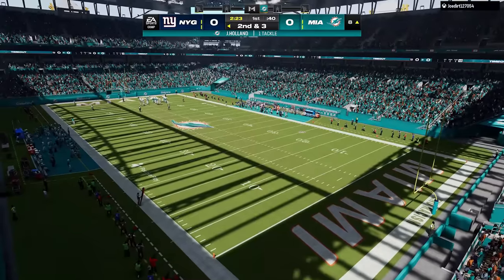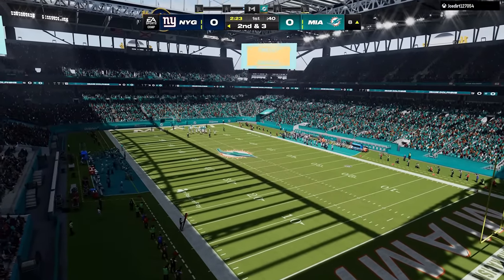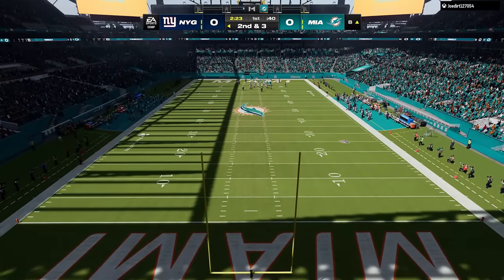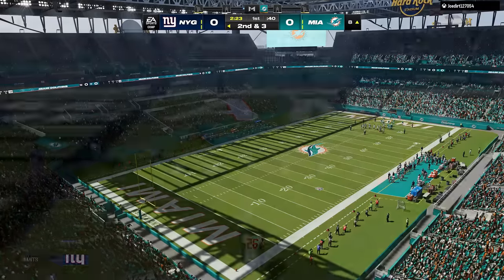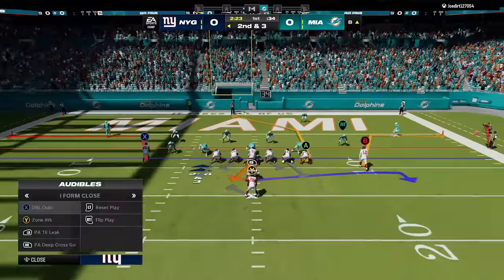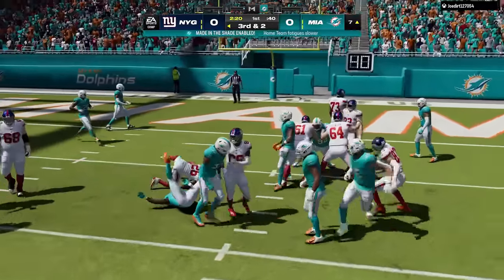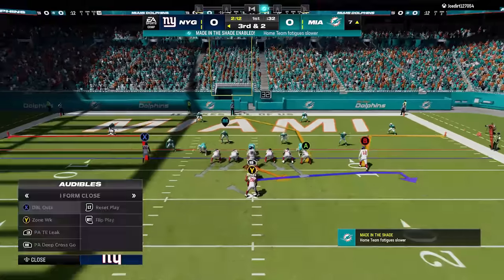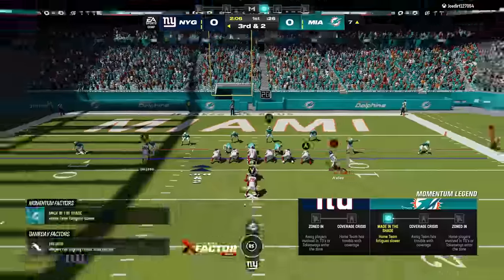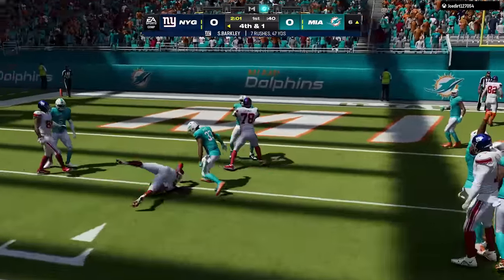Amari Cooper had a monster game against the Niners so it's not surprising to see him up a point to 91. It seems like the teams that got upsets are getting the most movement. Joe Thune — or Tooney, I'm not sure — is up two points as an offensive lineman for the Chiefs. Josh Jacobs is down a point, and Joe Burrow is also down a point, both to 91s.